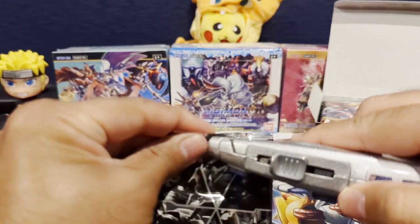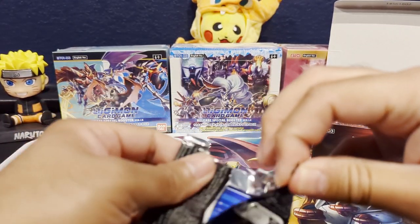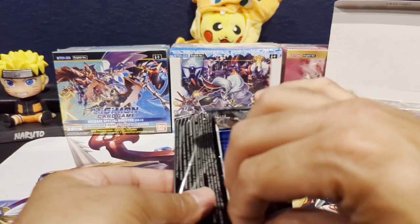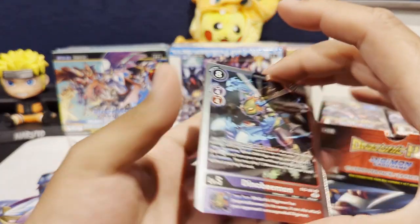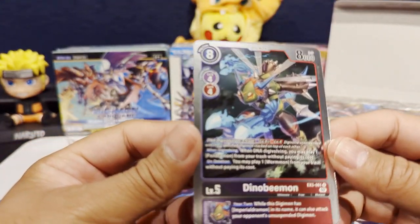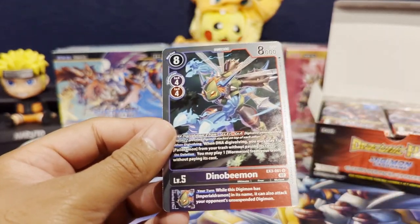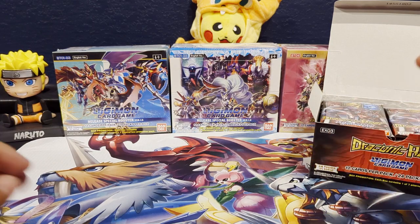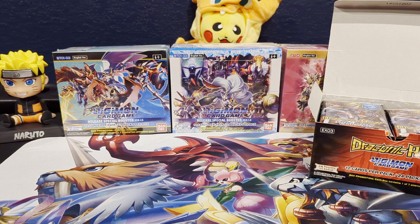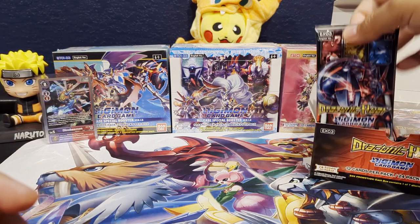Didn't cut all the way through there. And I know that there's a pull tab and everything, but I really don't like using them because I'm always scared to damage the cards. Alright, let's see. Nice — we get a Dino B. Let's sleeve that up and put it in the bag.